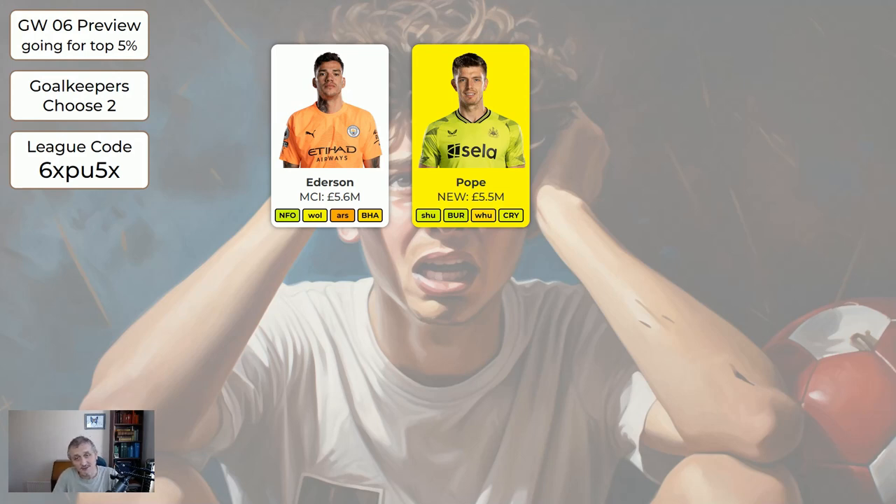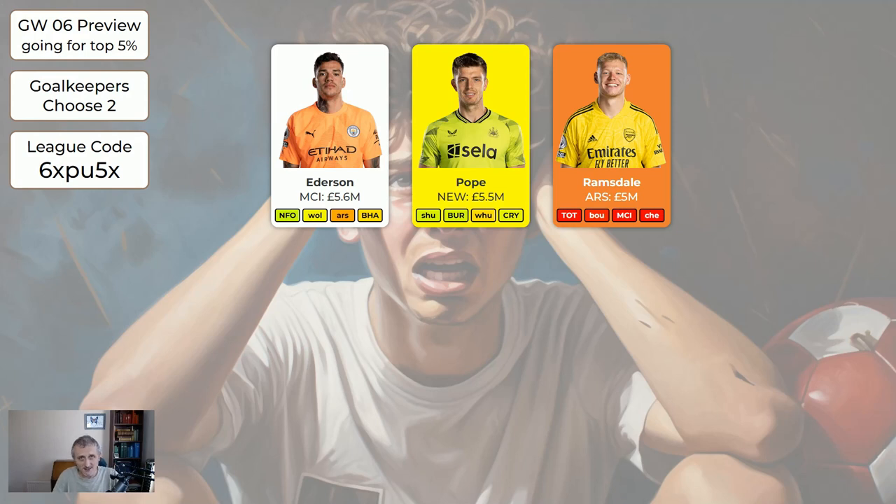Pope is expensive at 5.5 million but you may want to get him in — we don't have many Newcastle players in the system. You wouldn't want Pope and Ederson together; if you got Pope you'd want a much cheaper keeper as well. Pope is the sort of player you can play week in week out regardless of who they're playing. Ramsdale is marked as orange — Arsenal have two very good keepers and we don't know which will be first choice. Arsenal's next fixtures are the North London derby, away to Bournemouth, home to Man City, then away to Chelsea. Ramsdale may not get any clean sheets realistically the next few weeks, so Ramsdale to Pope this week would be a good move if you had the money.